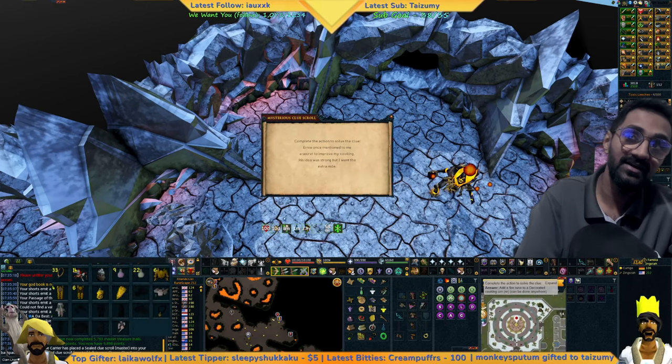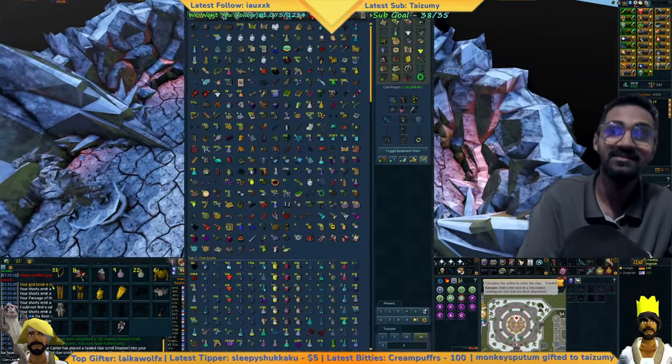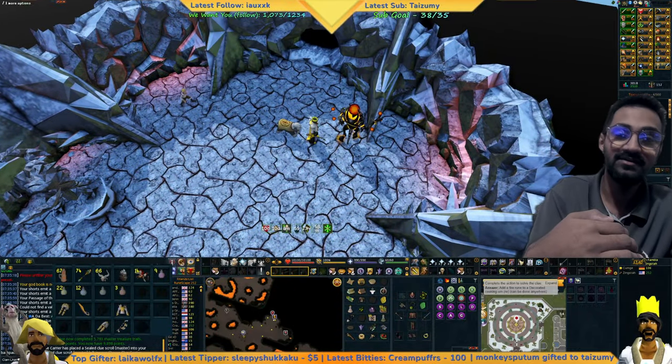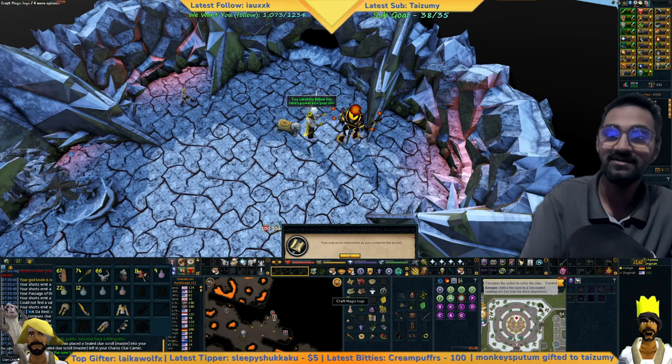We got a skilling step, so you open your bank, load the next preset, click it, boom, done.